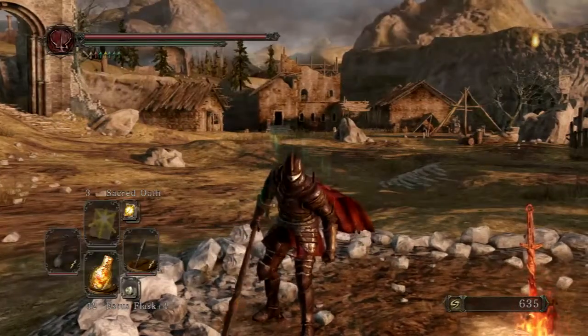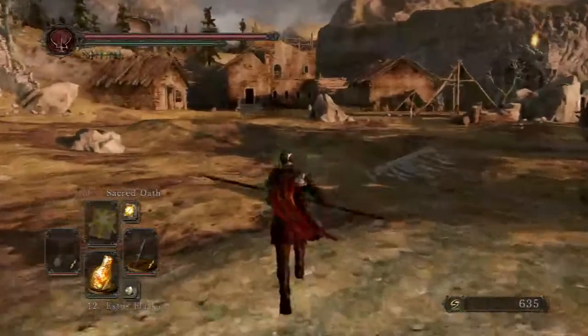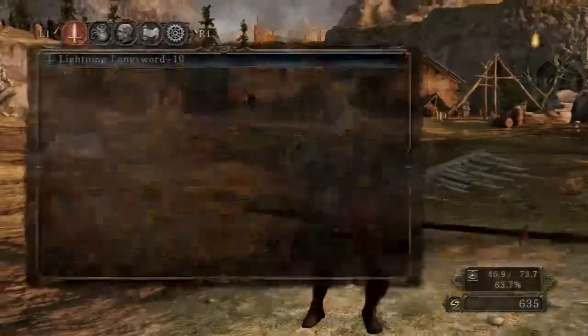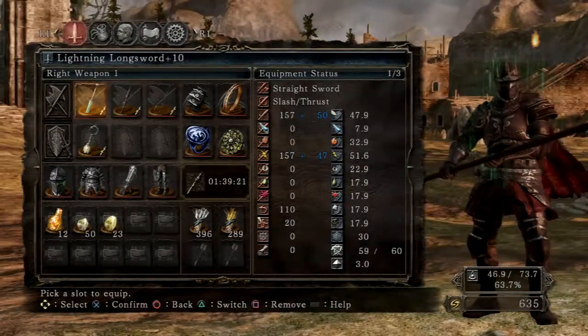Beginning our walkthrough on New Game Plus. This is my Cleric build. I'll go ahead and show you everything he has. A Lightning Longsword plus 10. I used to PvP on this guy, so he's going to be built pretty well.